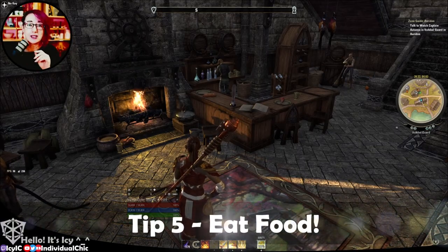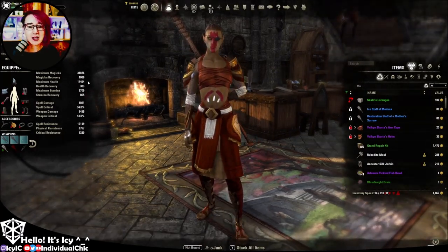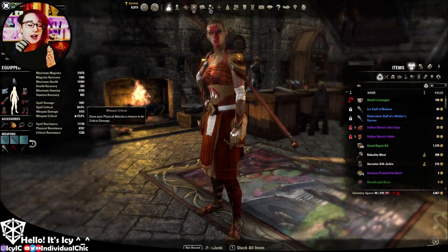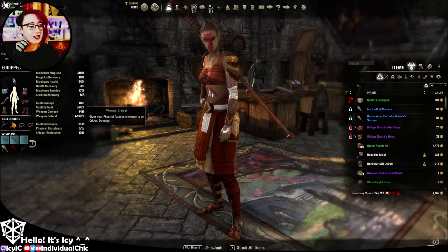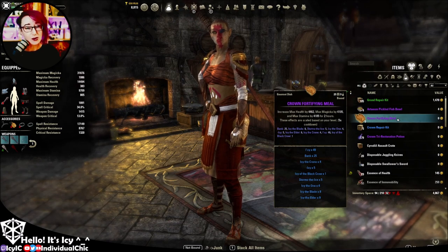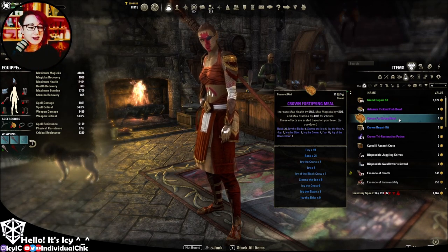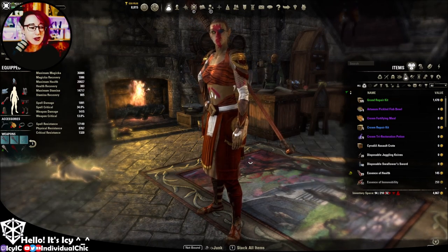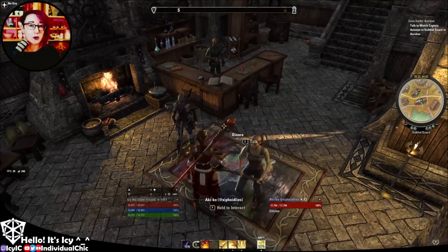Tip number five: make sure your character eats something. Your character has a certain amount of health — my character's maximum health right now is around 14,000 — but you can increase that by having your character eat food. The crown fortifying meals mentioned in the previous section are really good for questing, dungeons, and any kind of general content. With one active, you'll see all of my health go up to 20,000, and magicka and stamina also increase. The game is designed for your characters to have some sort of food to boost them up.